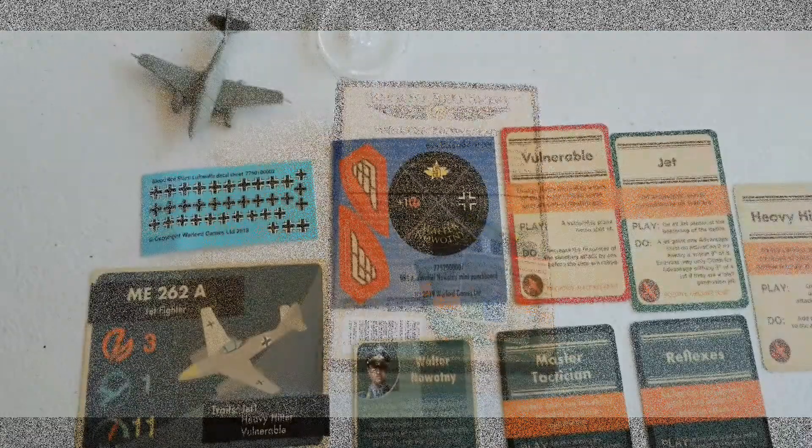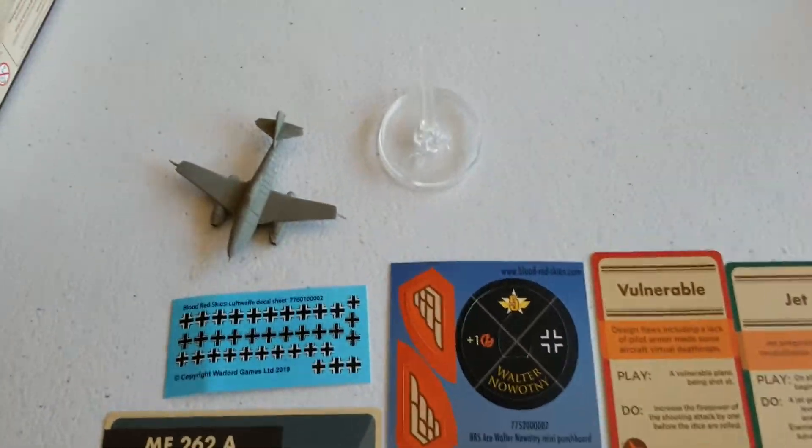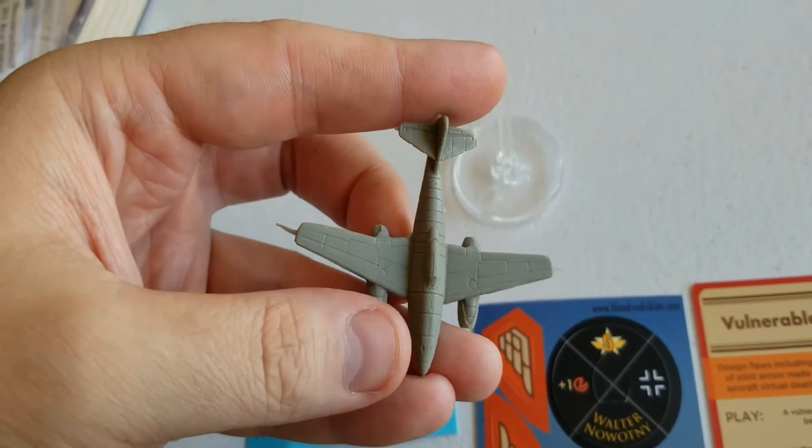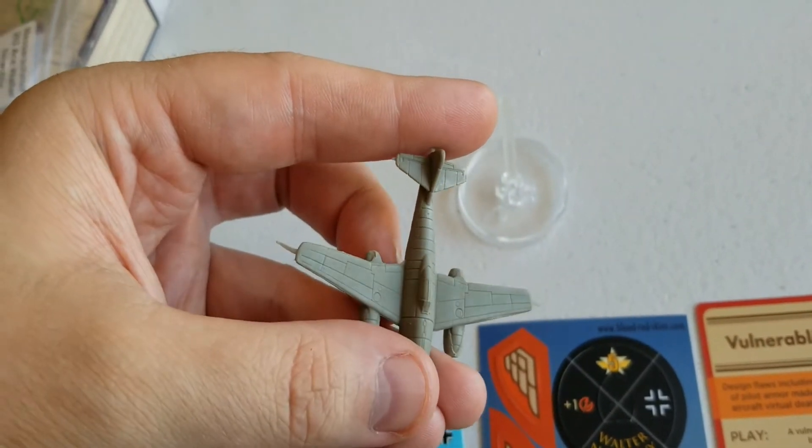Okay, we are back - got everything opened up here. Obviously you get the plane itself, and again in Warlord resin, so some really good details, just a little bit of cleanup work that needs to be done there.